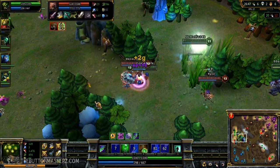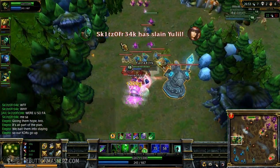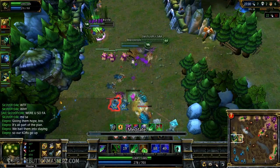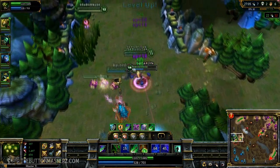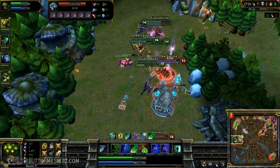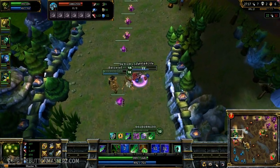Fiddlesticks ults in. I go for Kog'Maw, my team goes for Caitlyn, and I'm able to take him out very easily. Also, if you look, I have two Zeals — I like getting two Zeals early game. I like the movement speed and the attack speed as well as the crit chance. The movement speed is really nice, and with my ult and Ghost I can usually always get away.